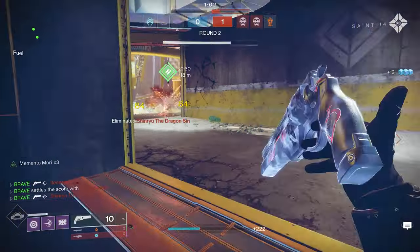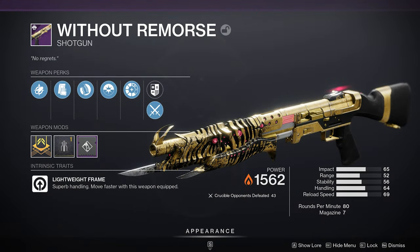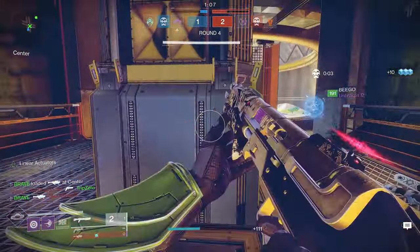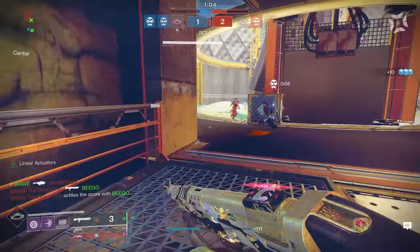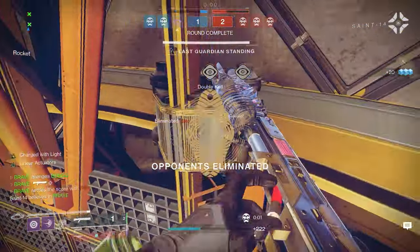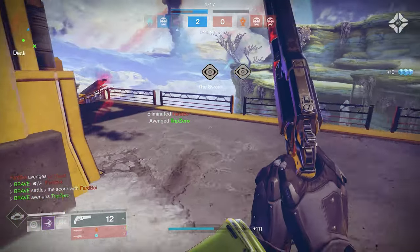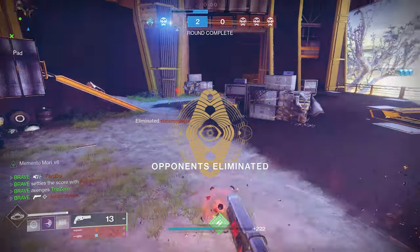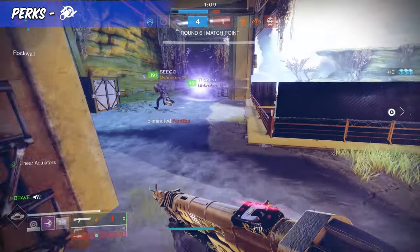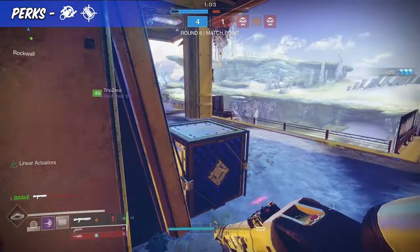Our last shotgun on the list became a fan favorite overnight — the energy shotgun Without Remorse. To acquire this shotgun, players need to acquire five red border copies, which will unlock the pattern from Triumphs. To acquire red border frames, players need to complete the Containment event, and in the final chest, you have a chance to get this weapon as a drop. Or you can simply purchase this weapon from the Crown of Sorrow. For barrels, players should aim for Rifled Barrel, paired alongside Accurized Rounds or Assault Magazine, both of which will boost this shotgun's overall performance.